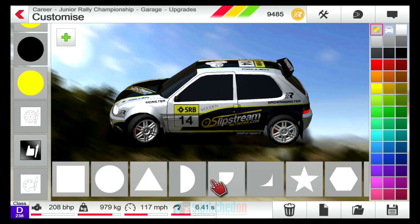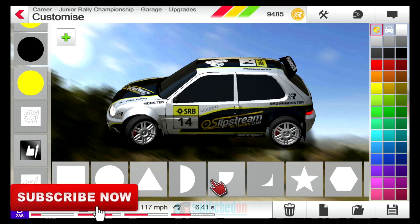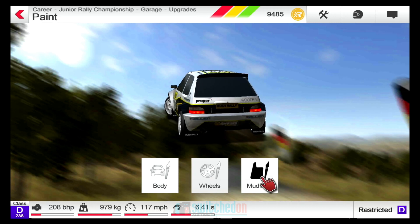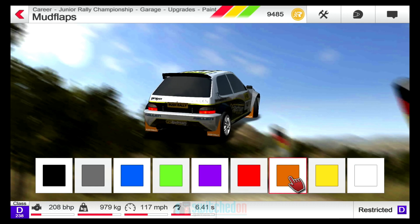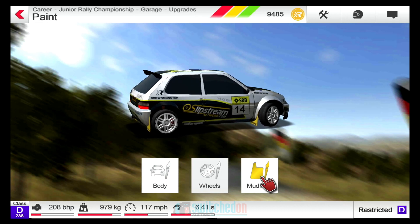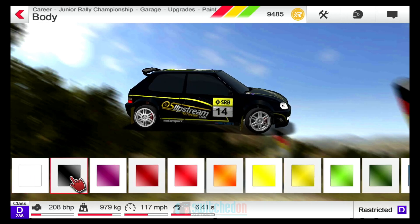First of all, you can customise your car. You've got lots of different options here to change the decals, and far more creative people than me will be enjoying that and digging around. You've also got the option here to change different colours of certain things on the car. So I think we might switch to some nice yellow mud flaps. You can change the body, the wheels — lots of different options there.